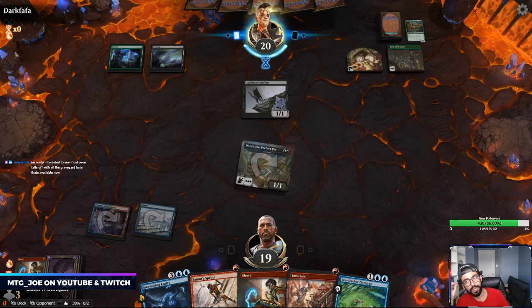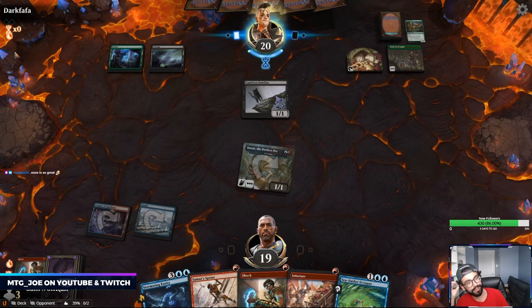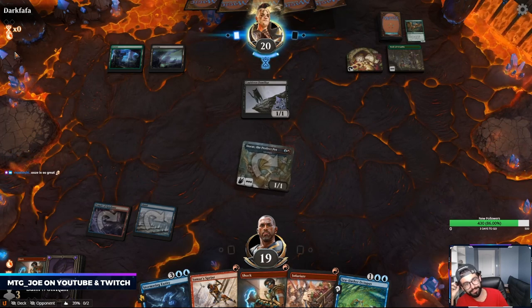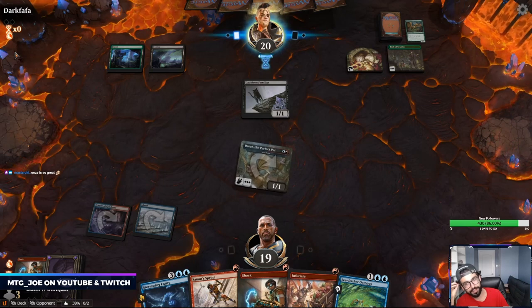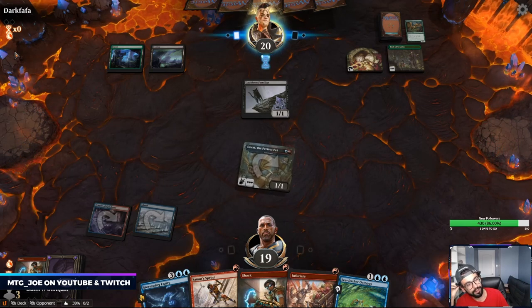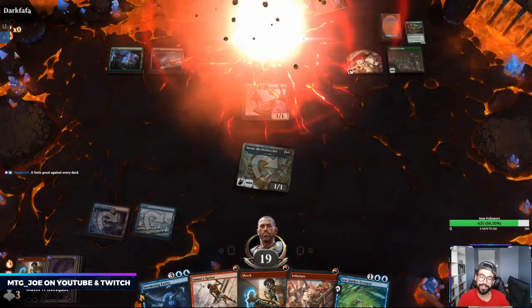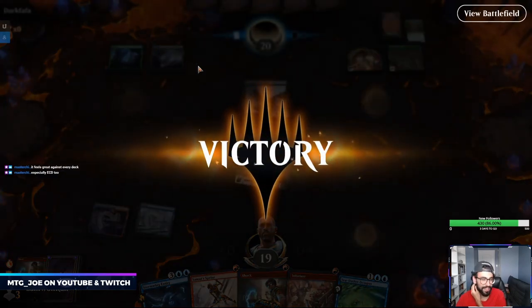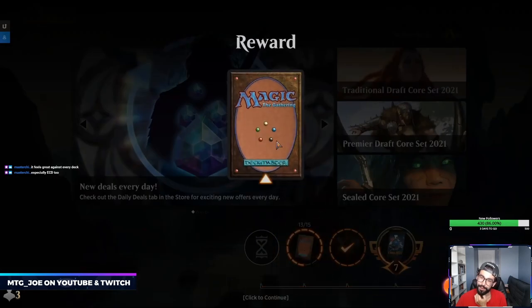Like even just seeing Uro and stuff — but Uro at least nets you value. I Fulminator Maged Ugin's people a couple times yesterday — it felt nice. We'll take it just to get our coins. Let's run one more.